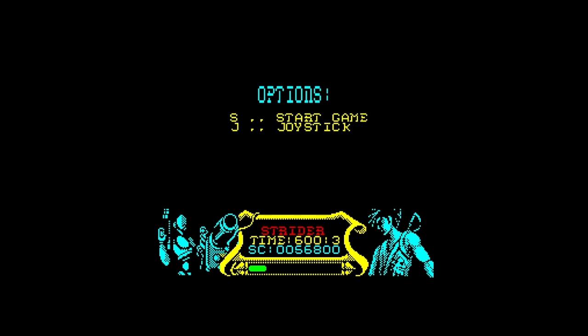We're playing Strider for the ZX Spectrum 128k version. One of my favorite Mega Drive games - this is one of the reasons why I bought it, because I used to play on my friend's Mega Drive and I was amazed at the cartridge version. But then I bought the Spectrum version - it wasn't as good, but it was still Strider. It's a US Gold game converted by Tiertex under the Go label.